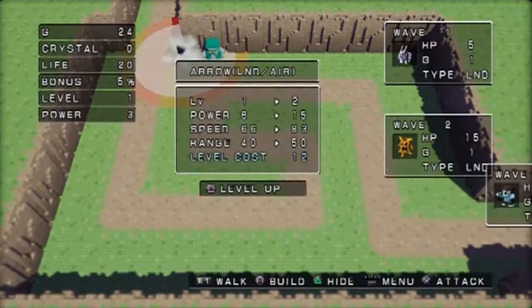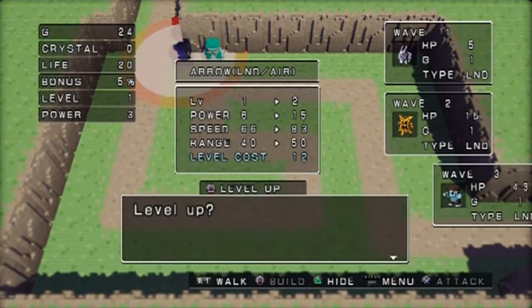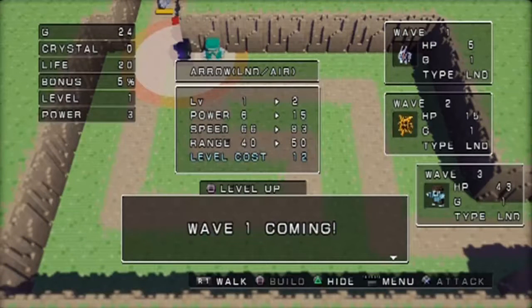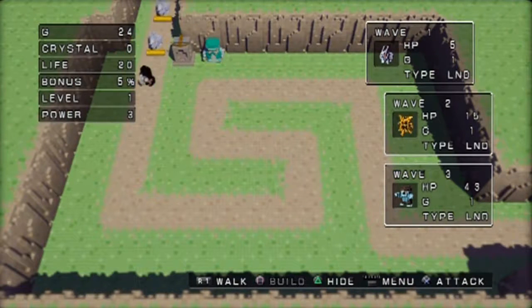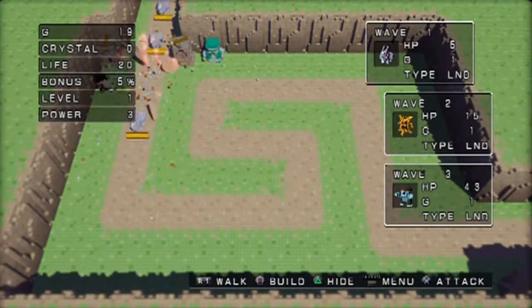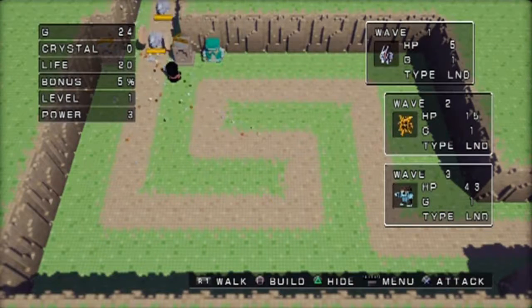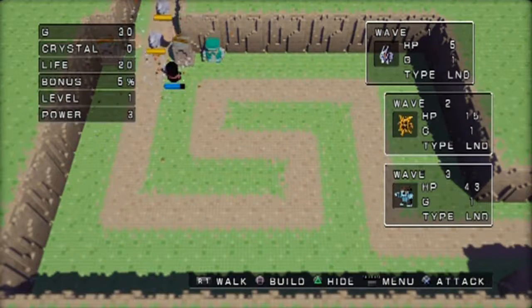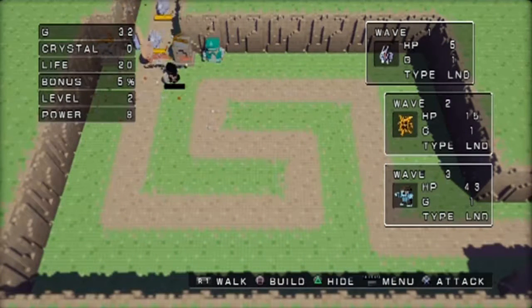Starting off we're gonna build two level one arrow towers and just stand still while you level up and let them do the work. Stay up top to try and get some of those coins. Level two comes really easy. Get a little more air on - our power went up. Down goes the wave, and because we got stuff left over we can get a little bit of bonus gold.